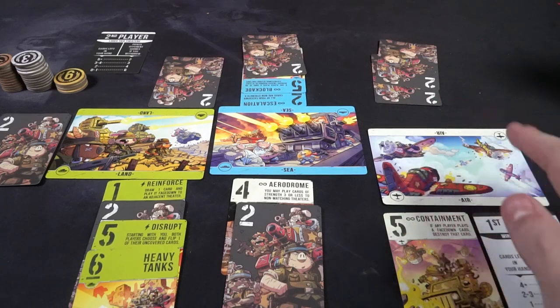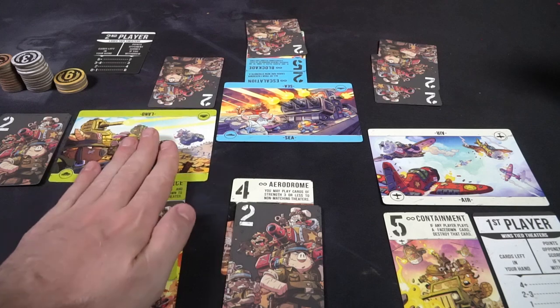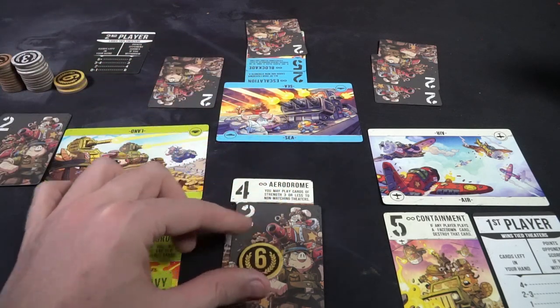If you continue playing out your turns, you'll end up with cards in each theater with numbers associated with them, and you check who has the most strength per location. For example, if I have a 6 and a 2 in land, that's 8, and my opponent has a 4 and a 3 — that's 7 — so I win the land theater. The sea theater only has the second player with cards totaling 16 points, so they win sea. And in air I have 15 points, so air and land go to me. I need 2 out of 3 to win, so I win the round and instantly score 6 victory points — halfway to 12.